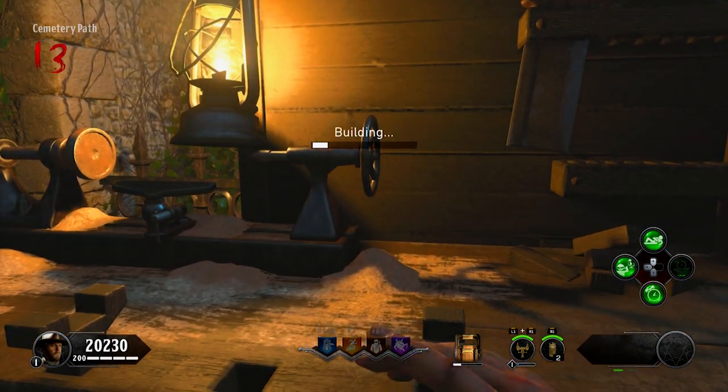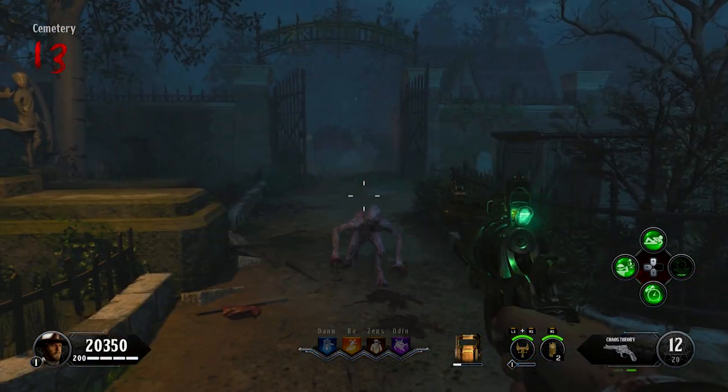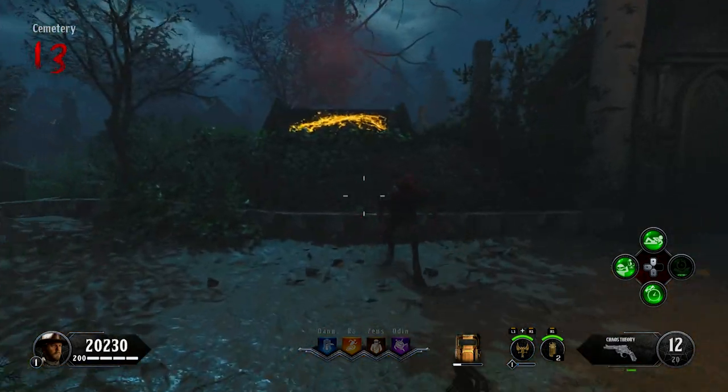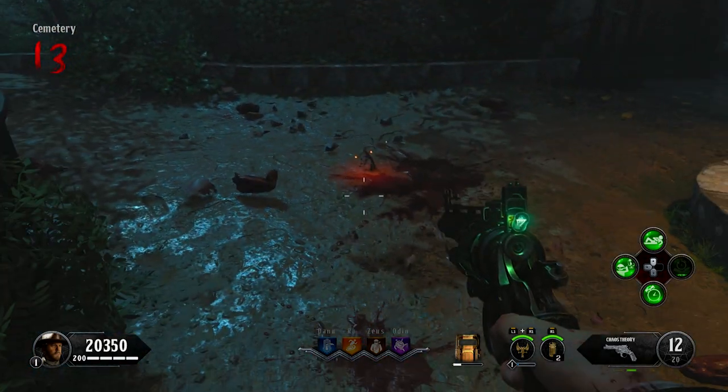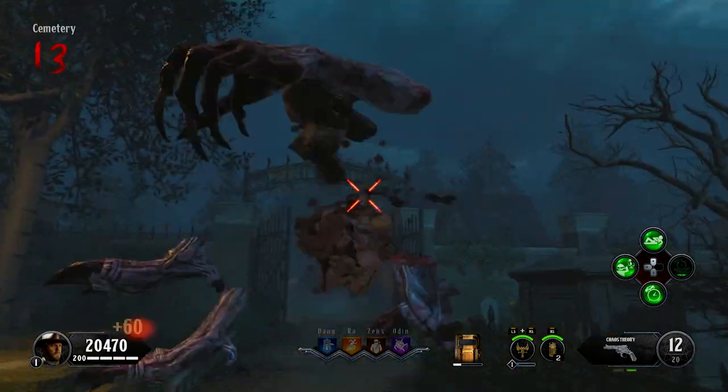From there, pick it back up, then make your way to the workbench just outside of the cemetery to craft the steak knife. This knife is a one-hit kill on both the normal and red vampires up until about round 30. That's pretty much it for this video, so thanks for watching and I'll see you in the next one.